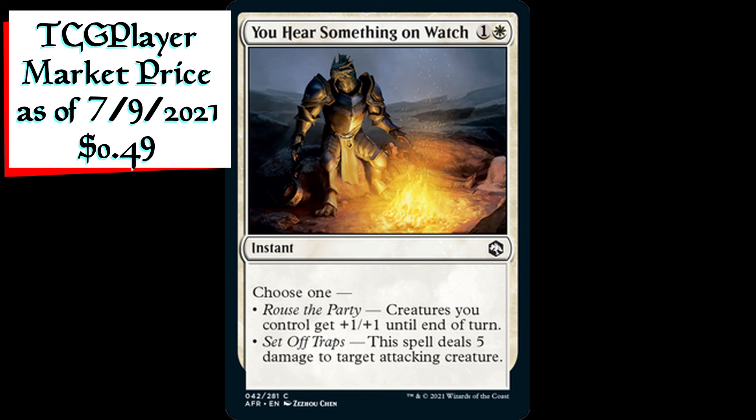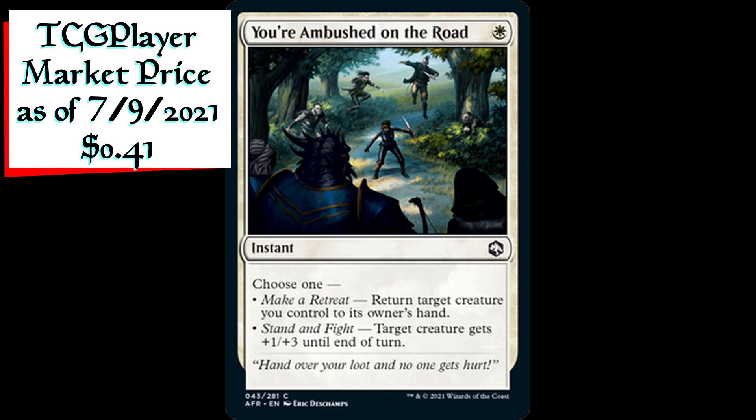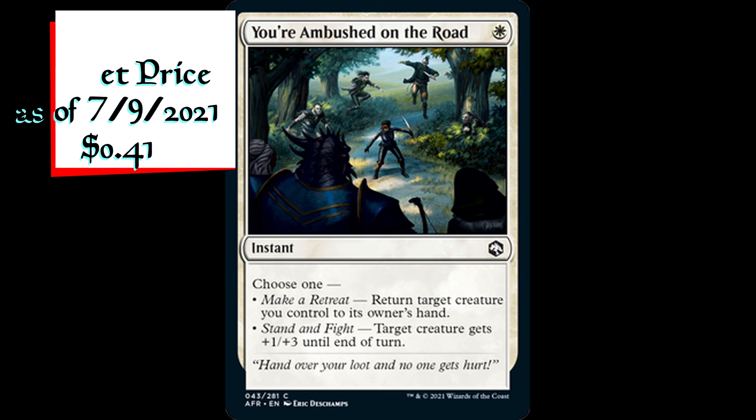You Hear Something on Watch is an instant for one generic and one white mana. Choose one — Rouse the Party: creatures you control get plus one plus one until end of turn; or Set Off Traps: this spell deals five damage to target attacking creature. You're Ambushed on the Road is an instant for one white mana. Choose one — Make a Retreat: return target creature you control to its owner's hand; or Stand and Fight: target creature gets plus one plus three until end of turn.